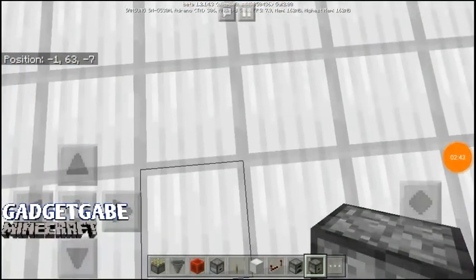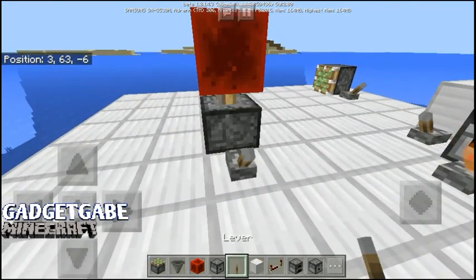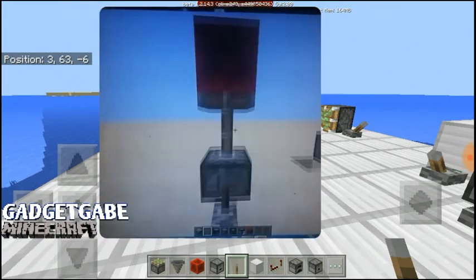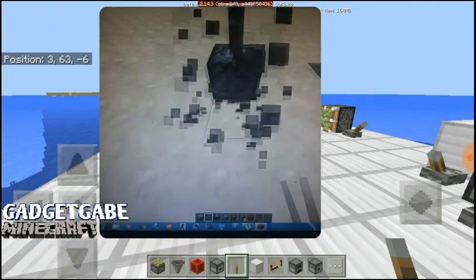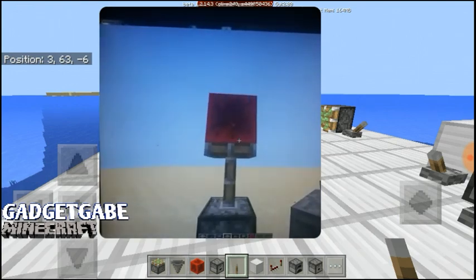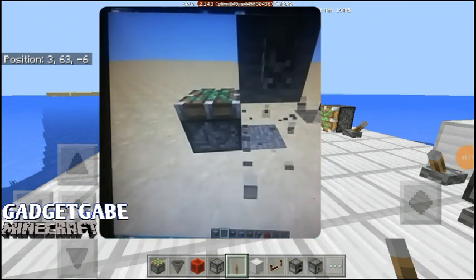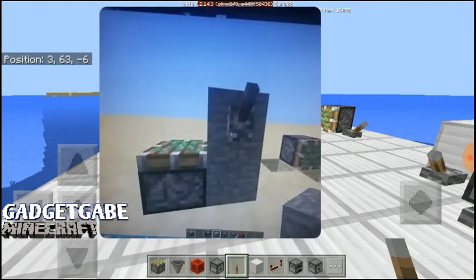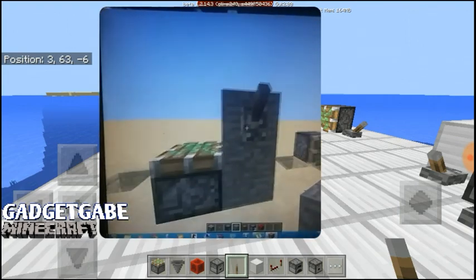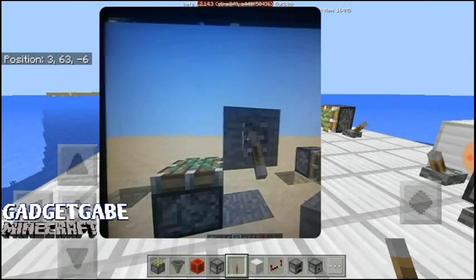Sadly there's no bug powering in MCPE. If I do this it's not going to activate unless I do it this way. On PC, once it's powered and you turn it off, the redstone won't deactivate even if you remove or place a block. Also, there's another bug powering where a lever not connected to any redstone — when you turn it on and update the block it does something, but on MCPE you can't do this.